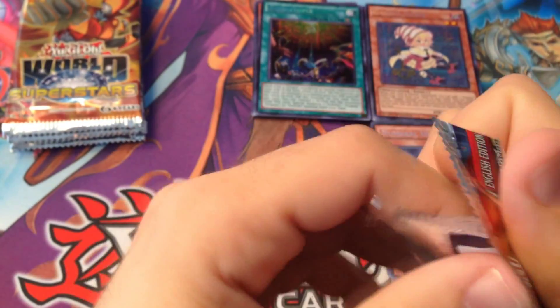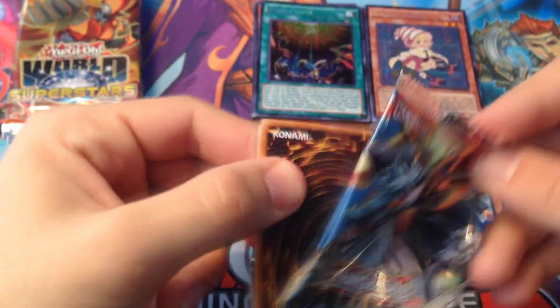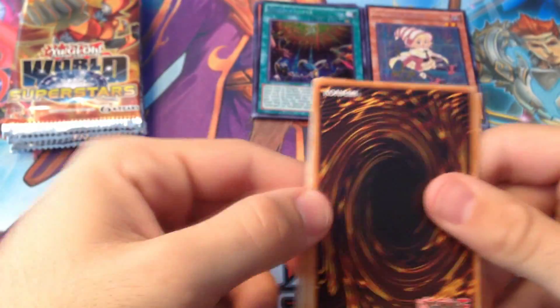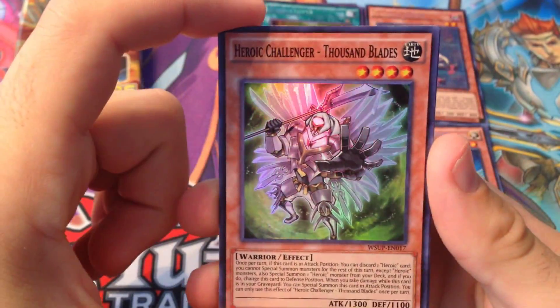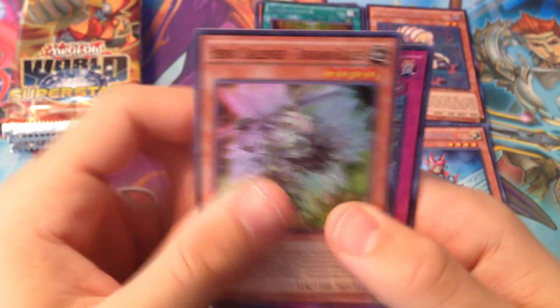Put the secret rare right here. There's only one card I want. So we got the Spiritual Whisperer, we got Ghost Trick Break again, Samurai Galaxy Cloud Dragon, and we got Onomatopoeia — pretty cool.